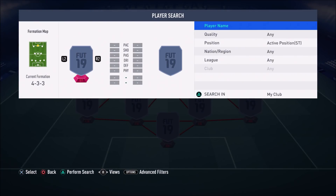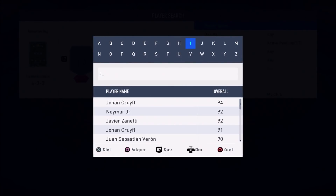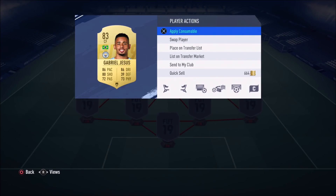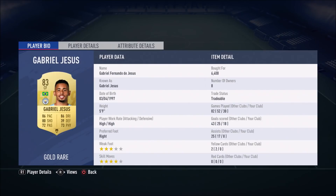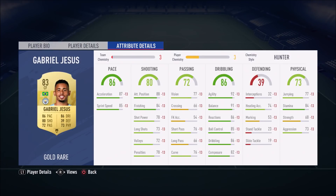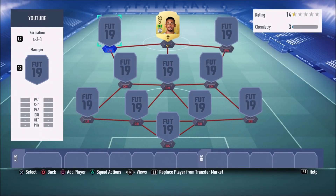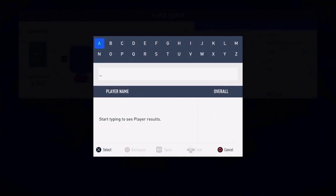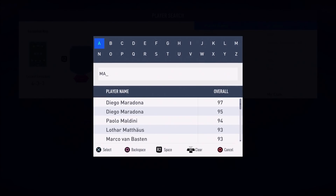Our first player is the Man City man himself, Gabriel Jesus. He's one of the best cheap players in this game — this guy is just beastly. He's got decent pace, and pace isn't that important to be honest. His finishing is just beautiful — that's his best attribute. His finesse shots as well are just something sweet.